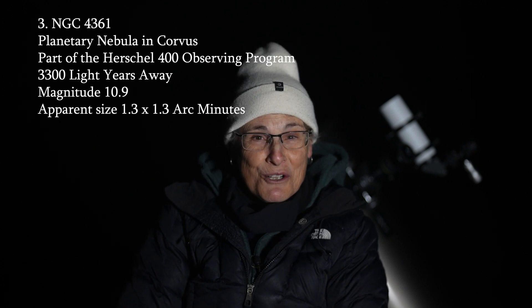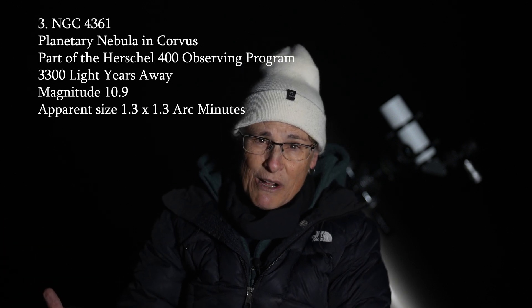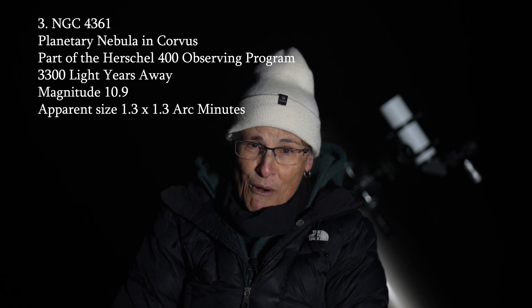Let's move over to Corvus, the crow — that trapezoid to the west. We're going to find a planetary nebula, NGC 4361, part of the Herschel 400 observing program. It's 3,300 light years away, magnitude 10.9, and 1.3 by 1.3 arc minutes. At the core is a very hot Wolf-Rayet star at 270,000 Kelvin, but only 6% the size of our sun. It's large for a planetary nebula. To find it, locate the trapezoid of Corvus — which will always be low on the sky — and go about 3.5 degrees southwest of Algorab (Delta Corvi). It makes an isosceles triangle with Delta and Gamma Corvi. Use medium magnification and a UHC or O3 filter; you should be able to see the central star.